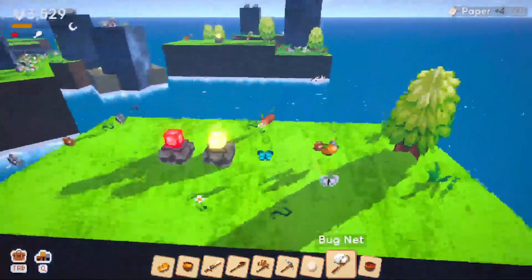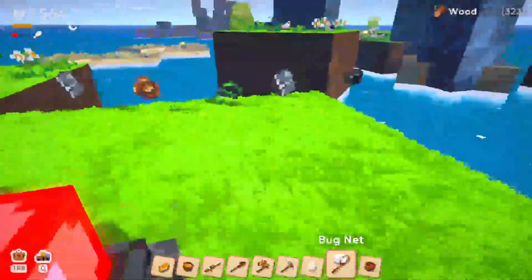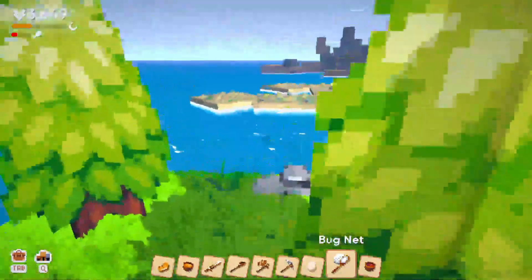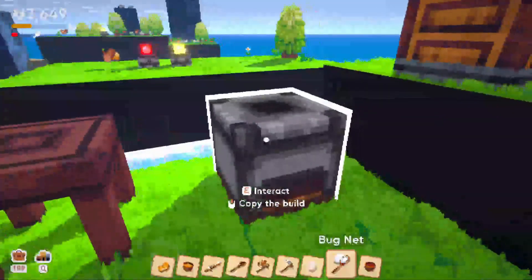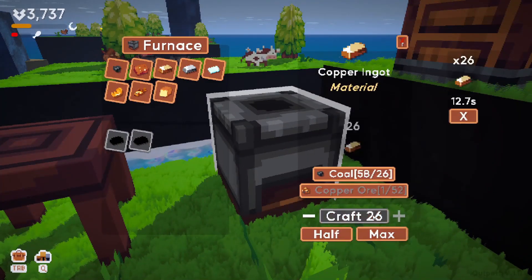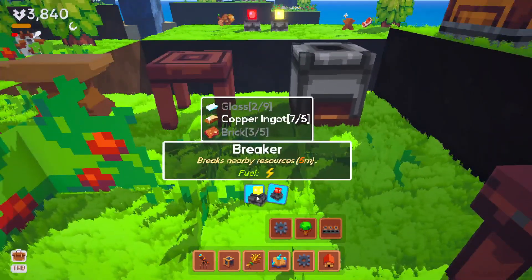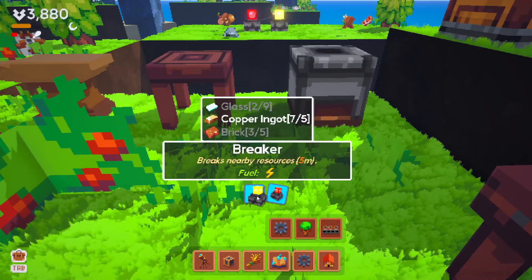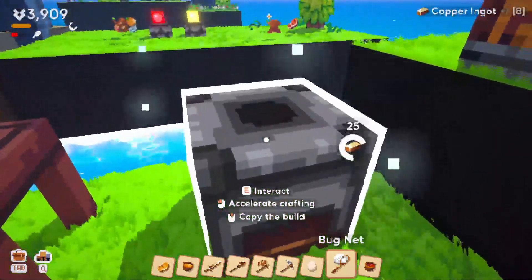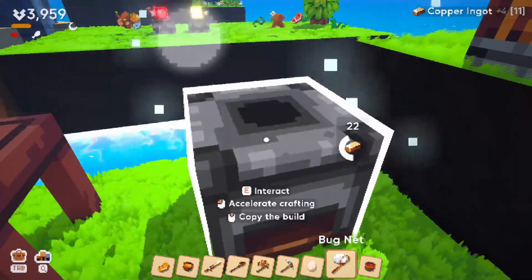Oh there's a blue butterfly! We just catch it because this thing got it for us — this thing catches bugs. Hey, that was an important item that a random thing just got for us, I like it! What can we do here?